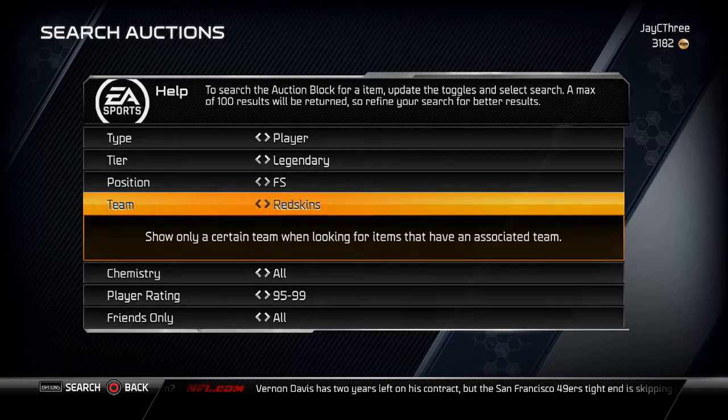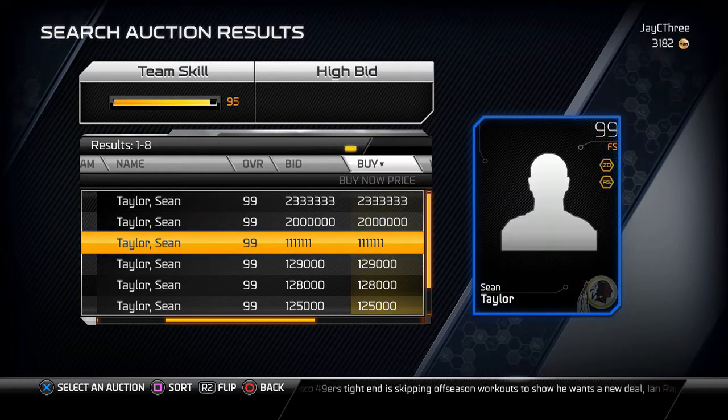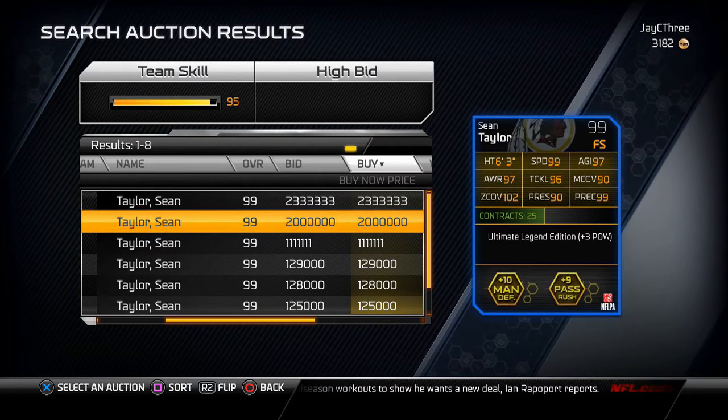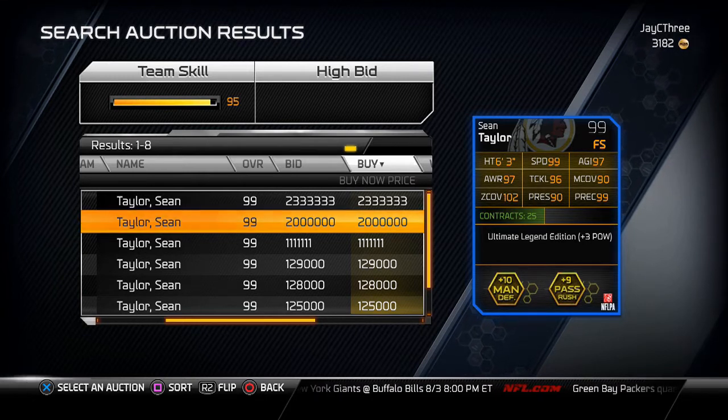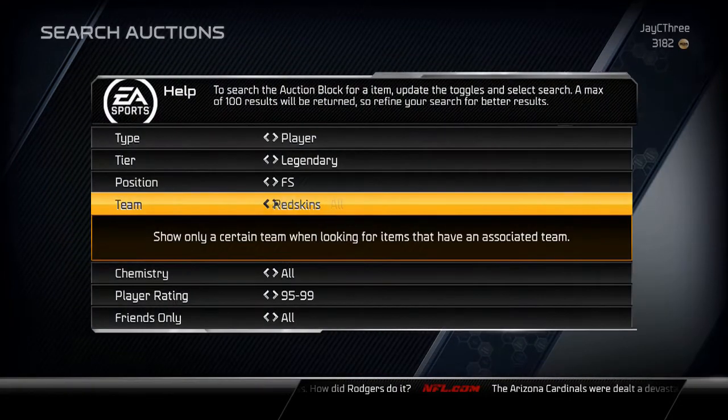Next up we have the freaking beastly insane Ultimate Legend Sean Taylor. He's currently going for two million, which is crazy pricing, but I'd expect that with plus three hit power — he already has 103 hit power, so that's 106. If you pair him with a Brian Dawkins and Ultimate Legend Night Train Lane, that would be fumbles all over the field. That would make the best secondary in all of Madden. He also has 90 man coverage so he can hang with slot receivers and won't get burnt like any other safety would.